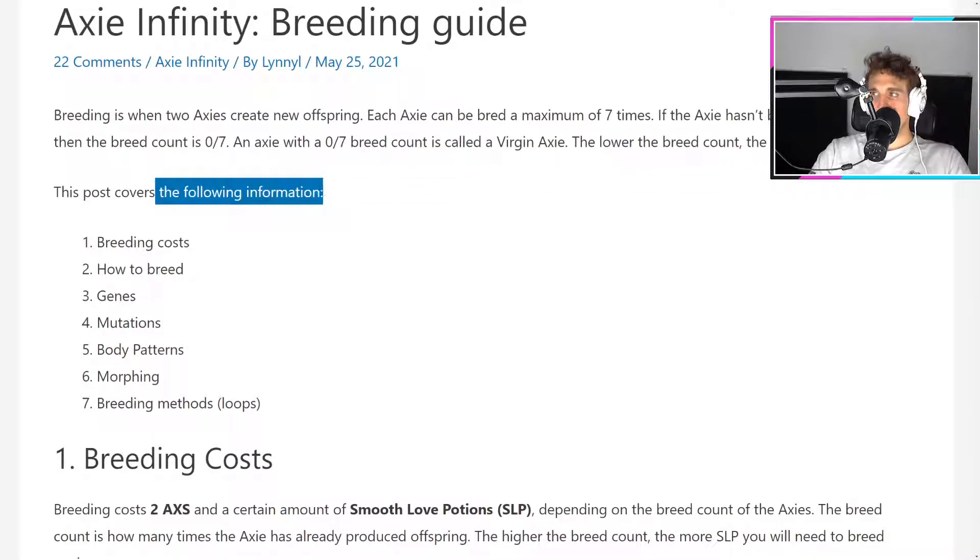This guide covers the following information: how to breed, how to use genes, mutations, body patterns, morphing, and breeding methods.